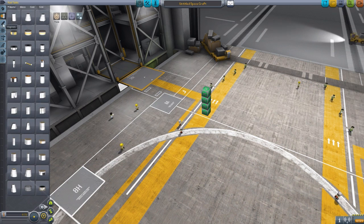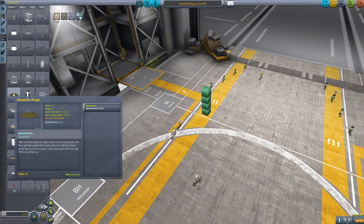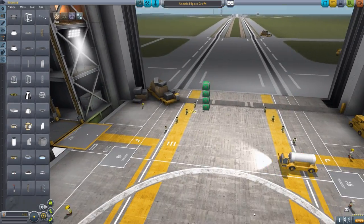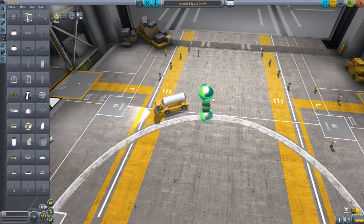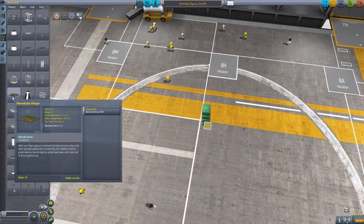Moving down, there's nothing in fuel, nothing in engines, nothing in command. But down in Structural, we have a new little decoupler specifically designed for these CubeSats: the NanoCube Flinger. I love the description on this: 'After our lead engineer watched his kids at home play with the spring-loaded Jeb-in-a-Box toy, he suddenly had a great idea on how to deploy small payloads with less risk of blowing them up.' I love that flavor text — and I really want a Jeb-in-a-Box. It's a very tiny little decoupler that flings these CubeSats off into space with a small ejection force of 0.02.